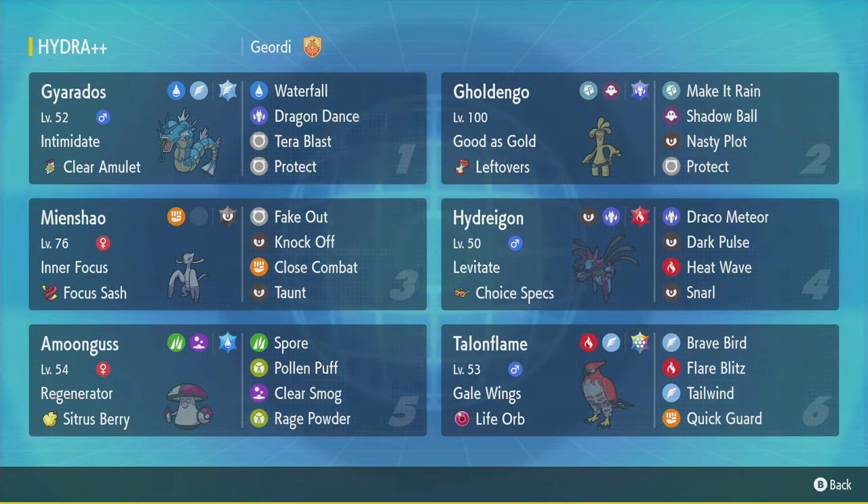What I've got here is sort of a meta team, honestly. I'm using a lot of powerful Pokemon in Regulation A. Gholdengo is one of the most powerful, but there are some Pokemon we haven't seen in a while that are good — like this Hydreigon here with Choice Specs, which can do a ton of damage. I also have Terra Fire Heat Wave, that's a fun little play.